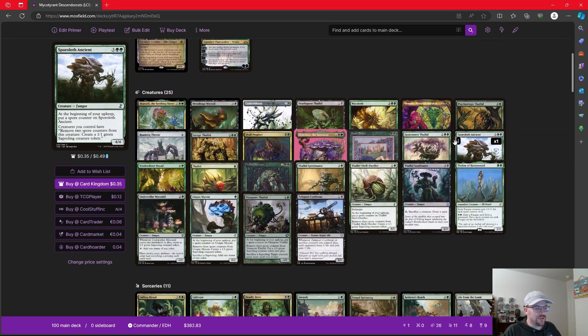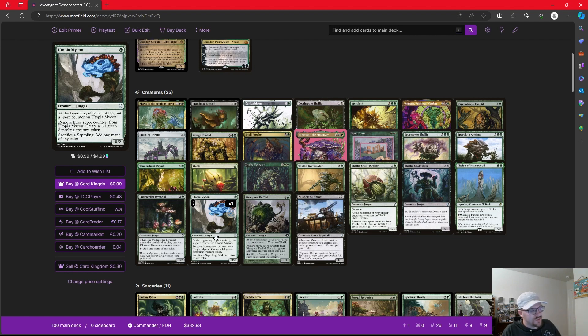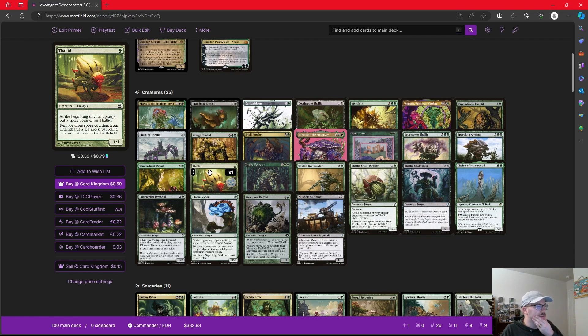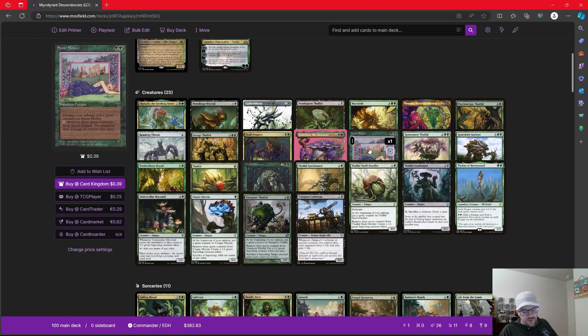I'm not going to go through every creature in the deck that cares about this, but this deck really takes advantage of most of these Fungi that Wizards has printed. All of them care about these things called spore counters. How spore counters work is the creature gets a spore counter during each of our upkeeps, and then all of them can take spore counters off of them to do something. There's Thallid Shell-Dweller, which says remove three spore counters from it to make a Sapling token. Utopia Mycon can remove three counters to get us a Sapling, but we can sacrifice a Sapling to add a color. Thallid can remove spore counters to make a 1/1 Sapling creature token. As you can see, we don't just need to descend to make Mycotirant bigger — the more Saplings we have, the bigger it's going to get.